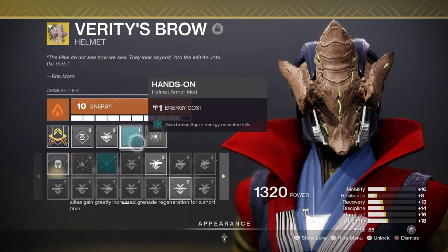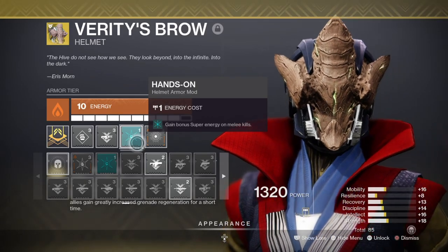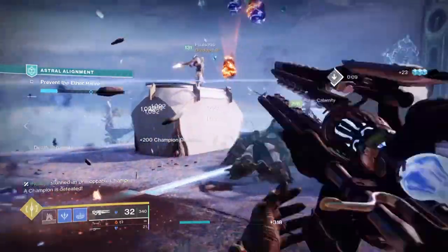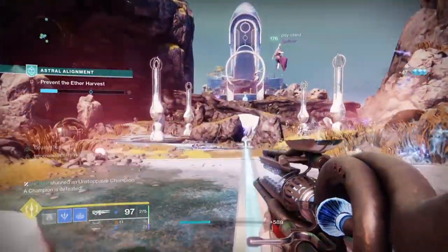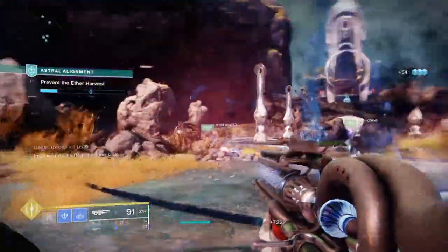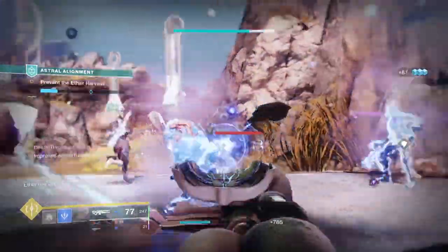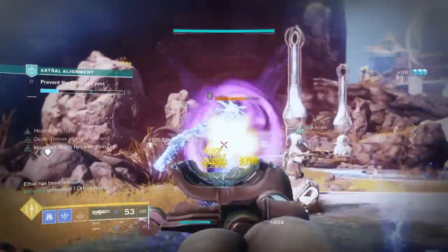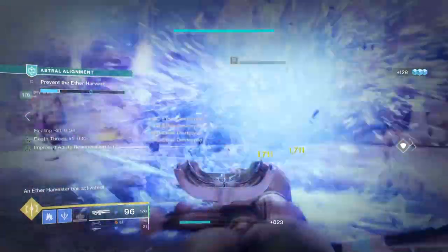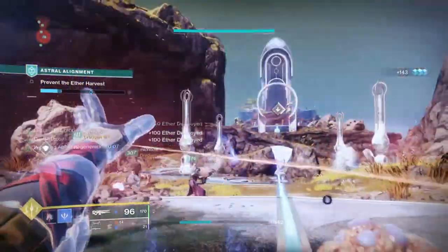Please note though: the Hands-On mod is 50/50 to use with Warlock Stasis as sometimes it won't work — the melee needs to kill for it to trigger. The Warlock's stasis melee tends to freeze rather than outright kill, so don't be surprised if you don't get anything out of this. If that's the case, it's always great to take this mod off just to spare some space. Leftover slots have the Trace Rifle Scavenger and Ammo Finder mod, which you will need as you will burn through ammo quickly, and of course the Particle Deconstruction mod for that sweet debuff application.